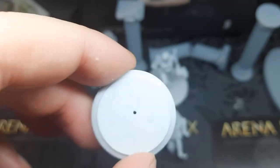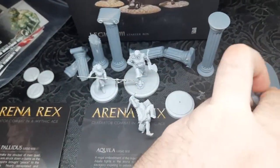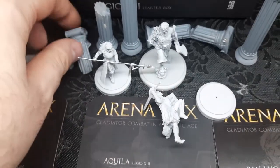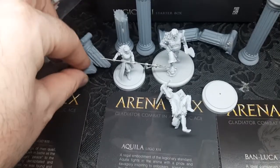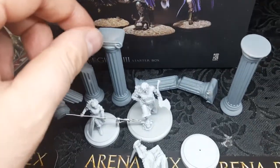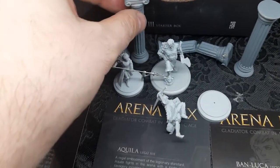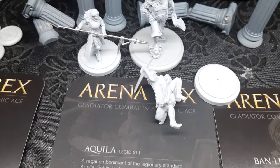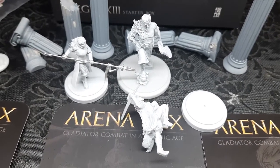I've already started to pin him to his base because otherwise there's no chance of him staying on one leg. I also got a 3D printed 75mm base for the bulk, and some additional 3D printed columns which can be used as obstacles to interact with in the game, along with some small columns. So yeah, thank you guys for watching — expect more from Arena Rocks from me, and see you in the next episode, bye bye!